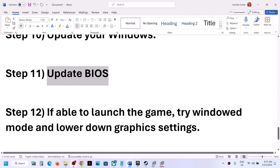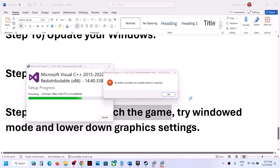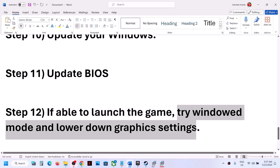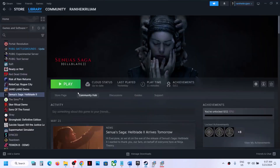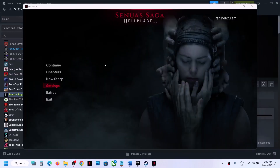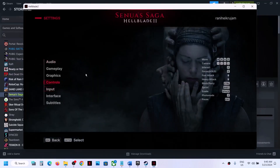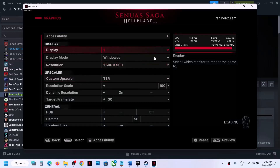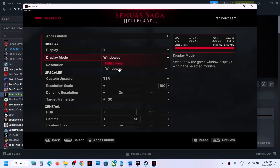The next step: if you are able to launch the game, try window mode and lower the graphics settings. Launch the game, go to Settings > Graphics. If the display mode is set to Full Screen, switch to Window mode and check. You can also try lowering the resolution — if it's set to 4K, try 1920×1080 or lower.